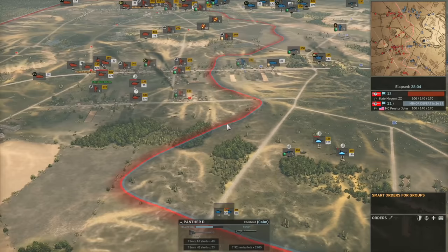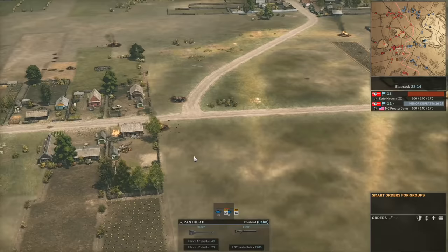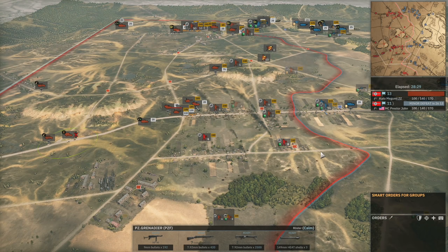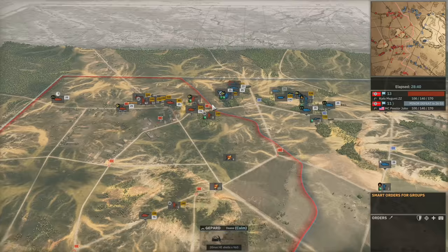One of the Panther Ds goes down, and then we see the Panther A versus Panther D engagement — and the Panther Ds come out on top, which I didn't expect. Lovely penetration shots from the Panther D get the job done. That's really good news for Presta John — if he backs this up with a few more infantry units he might be able to push through the bottom side of the town. But it's a really strong position here from ZZ, and so far no use from Presta John of those Focke-Wulf 190 Panzerblitz aircraft.